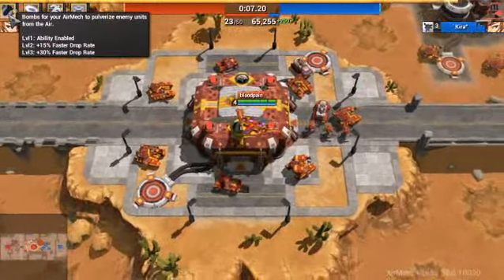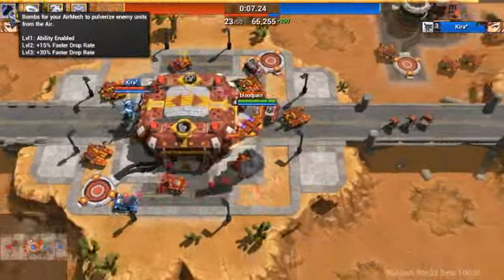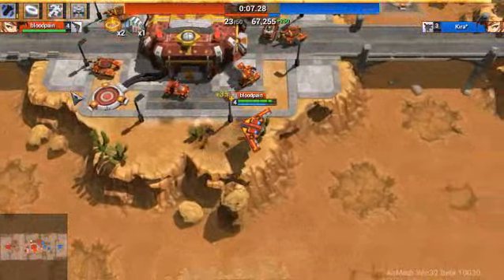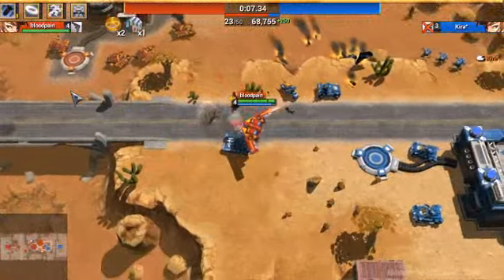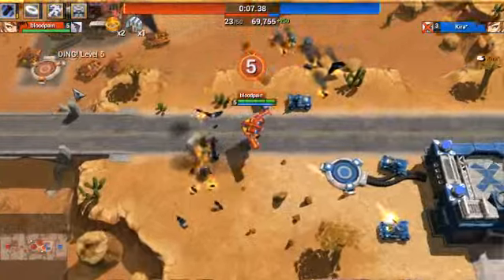The first skill allows your bomber to drop bombs in flight mode, and as demonstrated you can see that it's dropping bombs. It's very good against infantry, taking out big waves, and taking out tanks as well. But you've got to be careful to watch your energy and health.